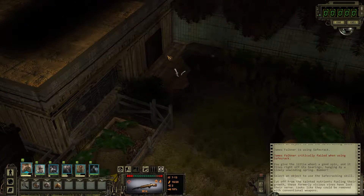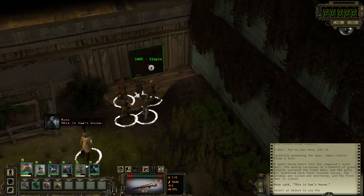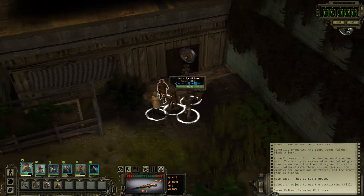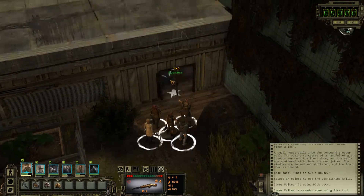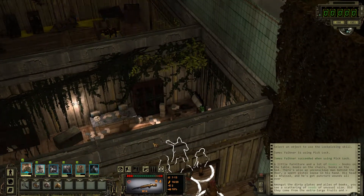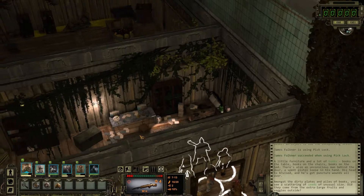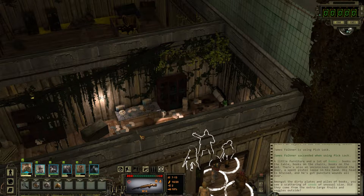Oh, there's a door here. It's locked — a hundred percent. This is Sue's house. Oh, is this the guy named Sue? A little furniture and lots of books — books on the table, books on the chairs, books on the bed. There's also an unconscious man behind the door, a spent pistol loose in his hand. His head is bruised and he's got puncture wounds all over.